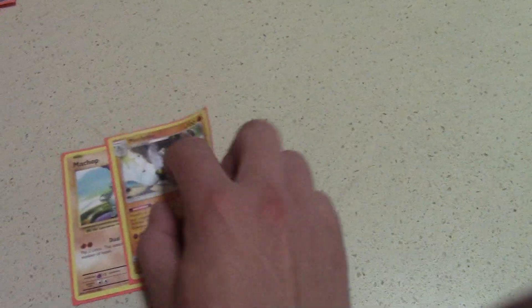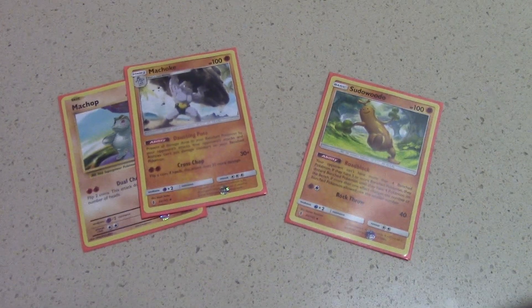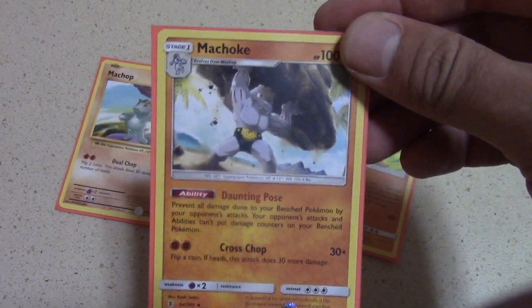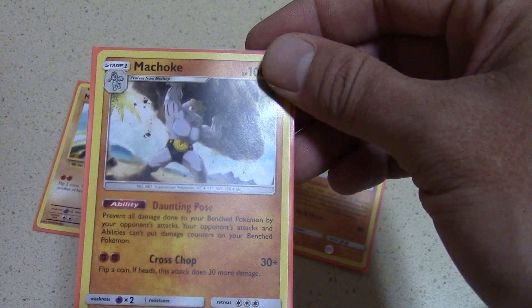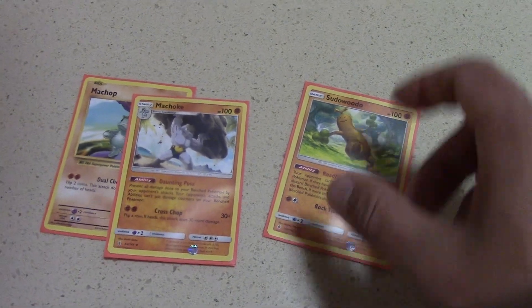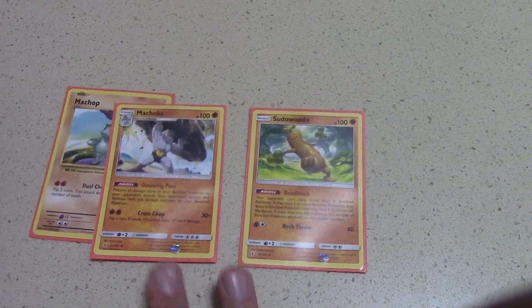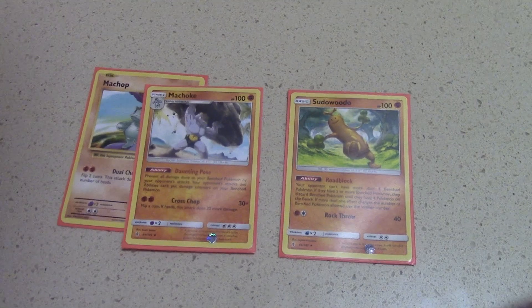Playing 3 copies of Tapu Lele GX. As far as our techs go, we are playing a 1-1 Machoke line and a Sudowoodo. The 1-1 Machoke line is something I've been brewing up for the last month or so, and it's really helped me a lot with the Decidueye matchup — because of Machoke's Daunting Pose ability, which prevents all damage done to your benched Pokemon by your opponent's attacks, and prevents abilities from placing damage counters on your bench Pokemon. It's really good against Decidueye, especially because it stops Tapu Koko's Flying Flip as well as Decidueye's Feather Arrow. Sudowoodo is here for its Roadblock ability in case I play against any Mega Rayquaza deck.